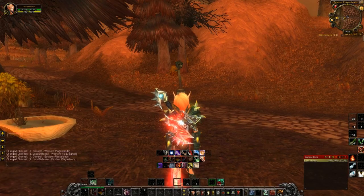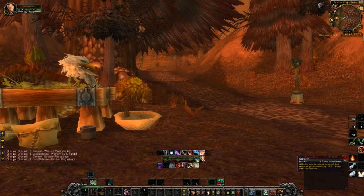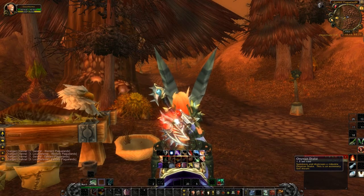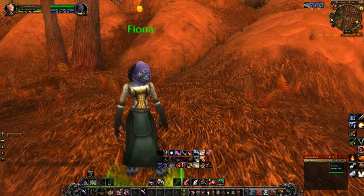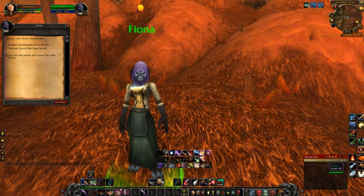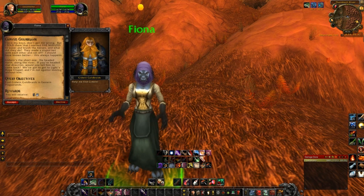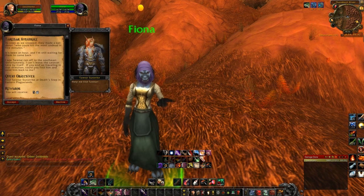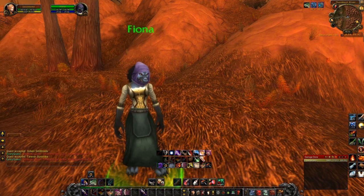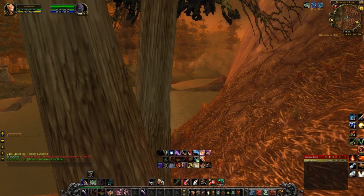First off, we have to go find Fiona's Caravan in the Eastern Plaguelands, and it's actually right next to where we are starting out. Here's Fiona and she has a couple of quests for us that we have to do first. We're going to find this Goldwyn guy, and we also need to find Terranar Sunstrider.